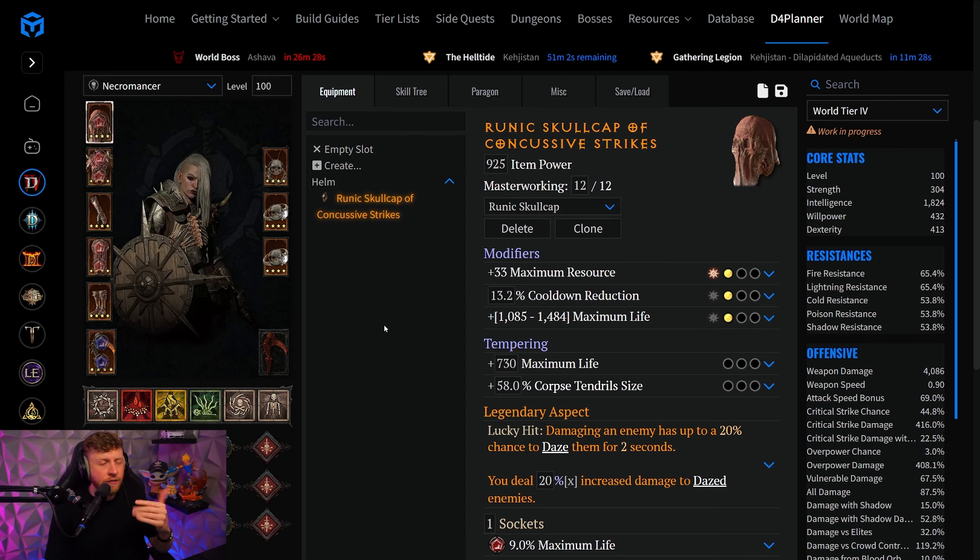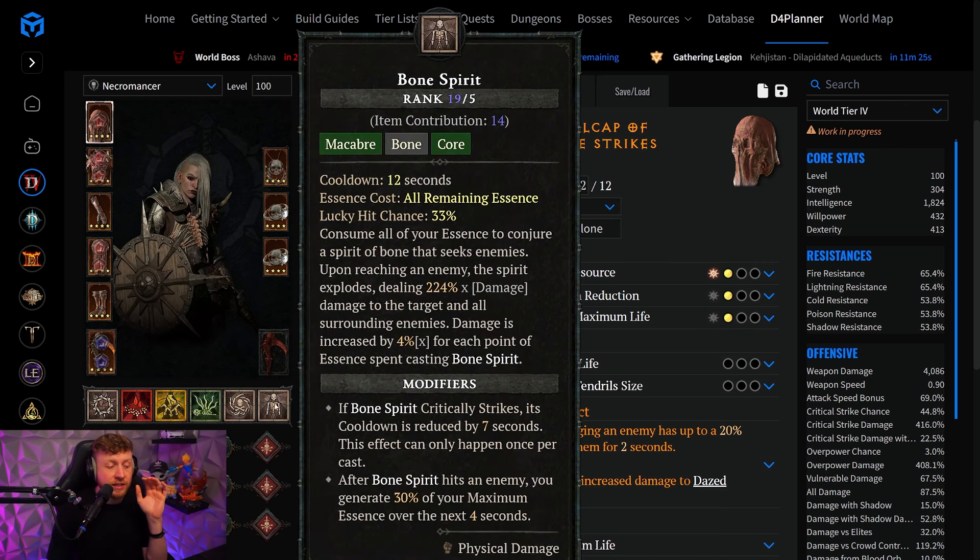Let's first cover how Bone Spirit is going to work in its pure state. The idea is it's going to deal a lot of damage, but they balance it out by giving it a huge cooldown and draining all of your essence whenever you cast it. But if you can eliminate those two things, it's a gigantic nuke that will kill literally everything in just a few hits — trash mobs are instantly one-shot.